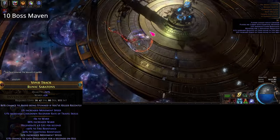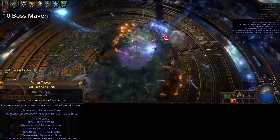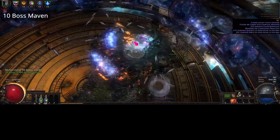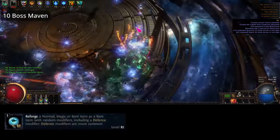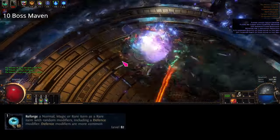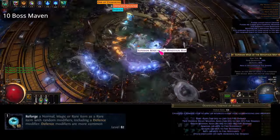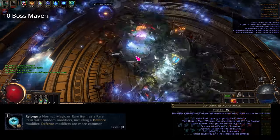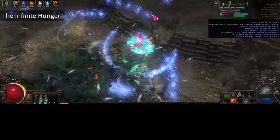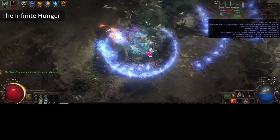I wanted either movement speed naturally or on an open prefix to bench craft them. Alternatively to dense fossils, you can craft the boots by using harvest benches to reforge the items — just stay away from the ones that put prefixes on like life. Additionally you can use essences to craft, but again only use ones that take a suffix for the essence mod. Although both of these are viable alternatives, dense fossils are the best method in my opinion.